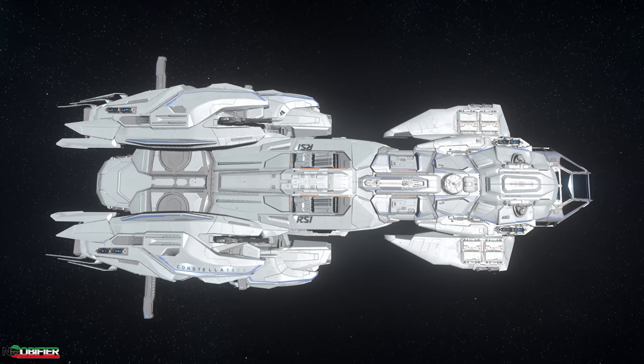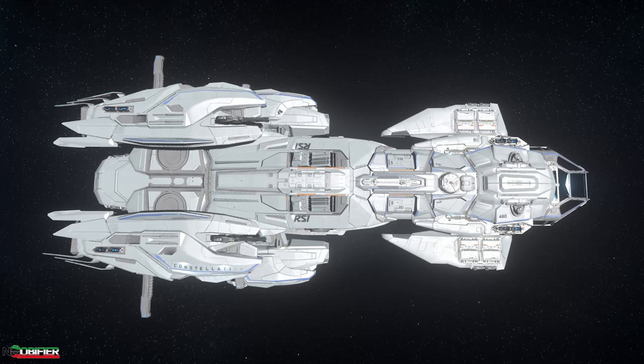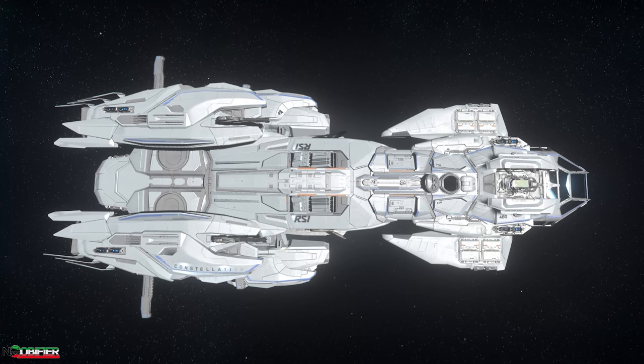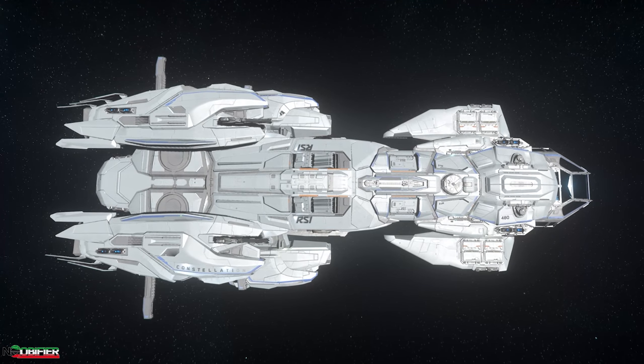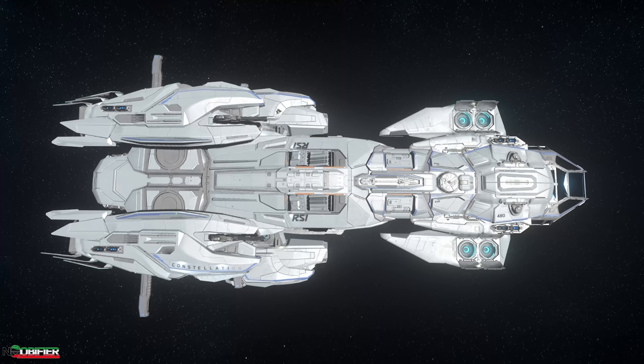If you're a veteran of Star Citizen, you're going to expect limited ships to be sold in waves as before. They're going to be sold as follows: Wave 1 at 4pm UTC, which is 9am Pacific. Wave 2 is 12am UTC, which is 5pm Pacific. And Wave 3 is 8am UTC, which is 1am Pacific.